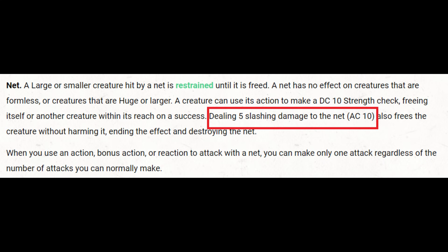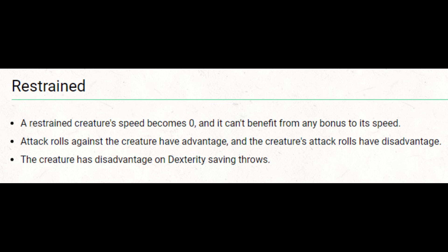The other option is to do damage to the net. Hitting the net is easy enough with an armor class of 10 — even if restrained with disadvantage, I'd still probably expect to hit it. And 5 points of slashing damage should be pretty easy if a creature does slashing damage, because apparently only slashing damage works. Lots of creatures do bludgeoning or piercing or elemental damage, and none of those work to destroy the net. So if a creature does slashing damage, it can probably get out very easily using a single attack. But if it doesn't do slashing damage, then it's probably going to have to use its action to escape, in which case it's not going to be attacking anybody that turn.